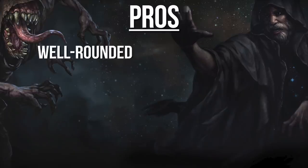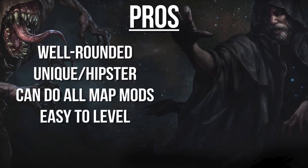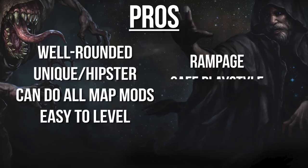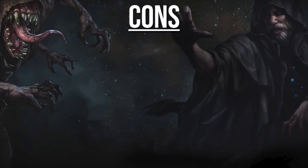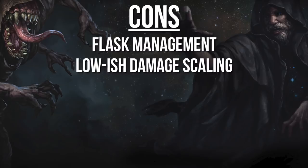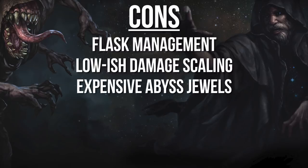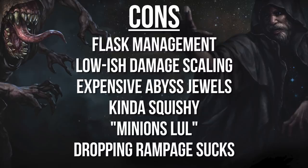Pros: Well-rounded, with good clear speed and good single-target. Kind of a hipster build. Can do literally all map mods. Easy to level because Herald of Agony is overpowered. Rampage is super fun. Very safe, since you can sit back and let your minions do all the work. And absurdly cheap to start. Cons: Flask management requires you to pay attention. Your damage does not scale ultra high. Good Abyss jewels can get expensive. Not very tanky. Minion playstyle is not for everyone. And dropping rampage during bosses sucks.